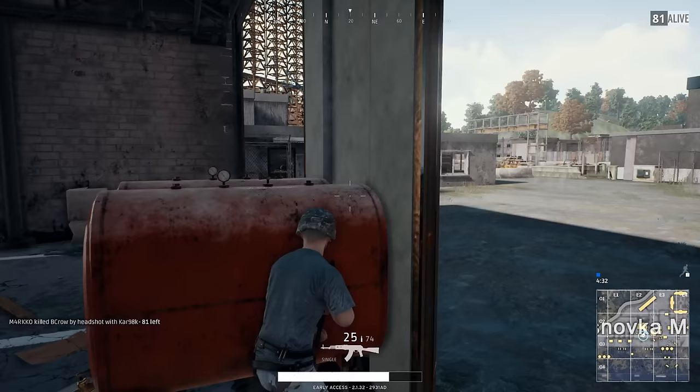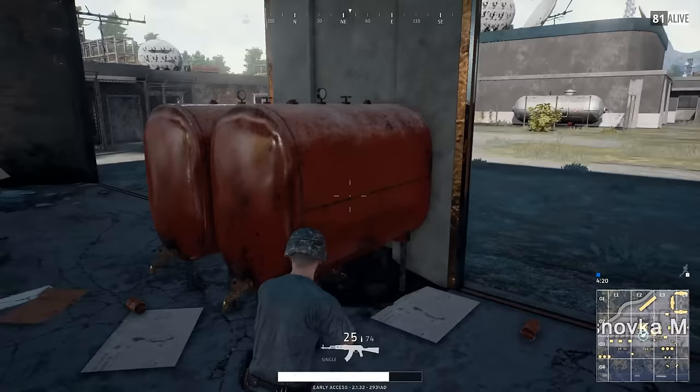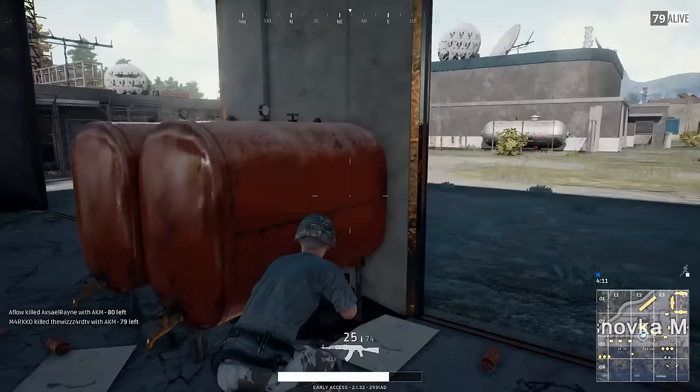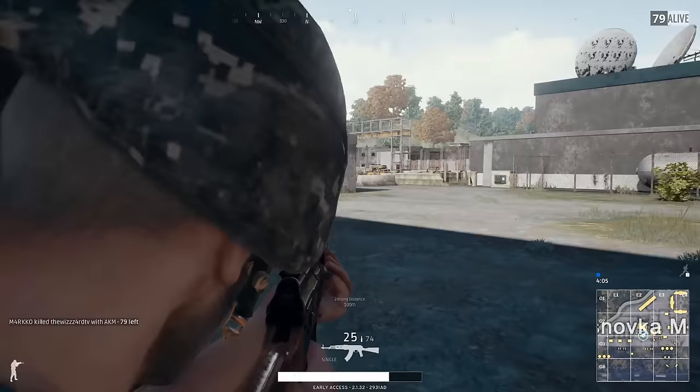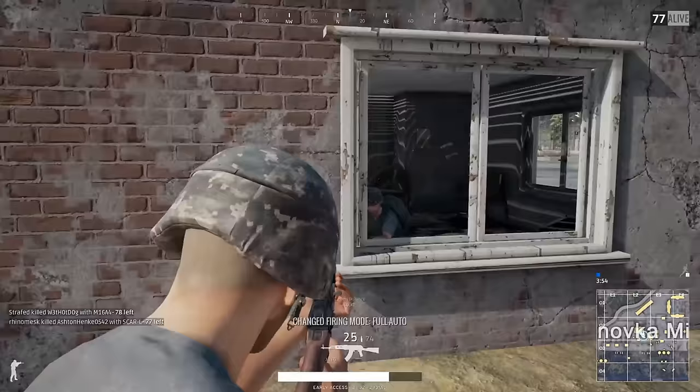Two other players come across each other in the smoke and one kills the other — he might not have known I was here. There are still lots of players in the area and I see movement off to my left. I need to capitalize because I need his loot. Hiding and always being in a defensive mindset is not going to win you games. I really encourage aggressive and decisive moves when they present themselves — I want to sneak up on him but make sure he's not peeking windows before I get too close.